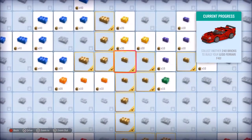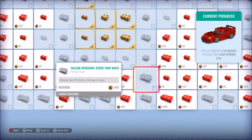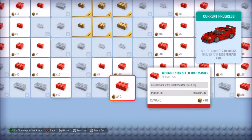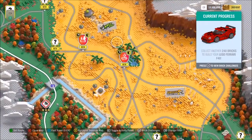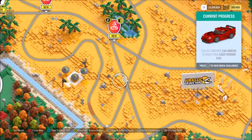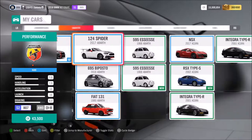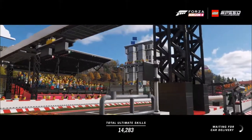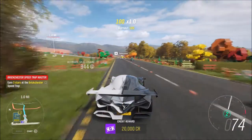I already finished those. What are these - speed trap, speed trap? Let's do this one. Speed traps are pretty easy, all you have to do is drive as fast as you can. First let's change our car - it's a speed trap so I need something fast. I don't want to be using this one all the time, that's why I want to get the F40 so I can start using that one. Let's go bang out the speed trap.